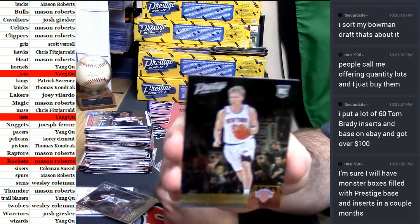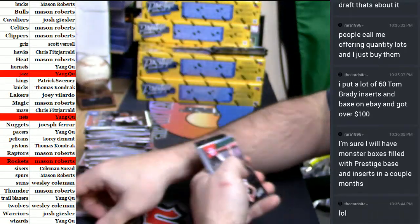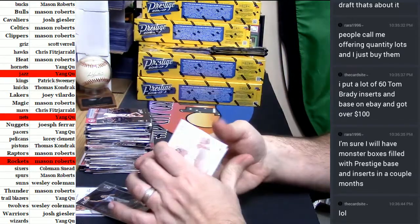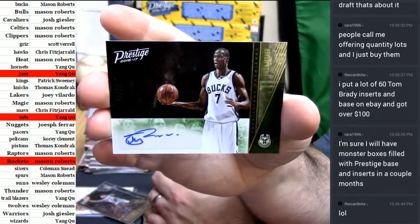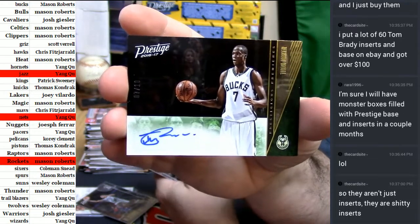A gold 4-runner for the New York Knicks. And Milwaukee Bucks, 7 out of 10, gold Thon Maker. That's not a bad card. 7 out of 10, Thon Maker auto.